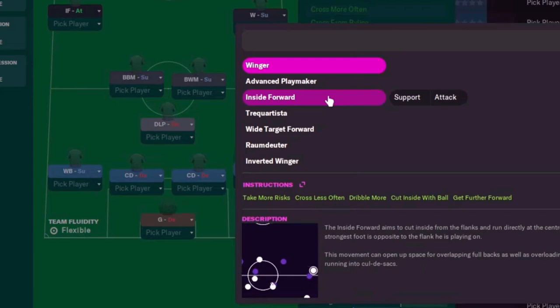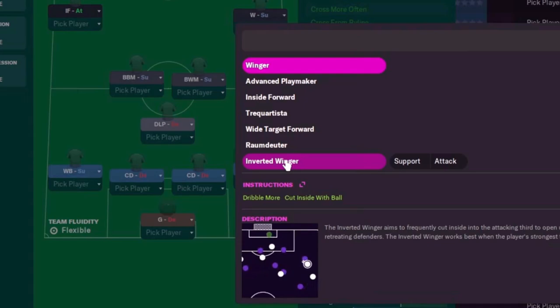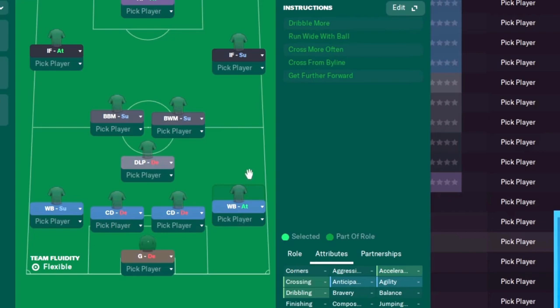In front of the wing back on attack it doesn't make sense to have a winger, because they'd be in the same positions trying to get up and down the flank. So we've got a bit more creative license. I like to use either an inside forward or an inverted winger — they'll stay out wide and then dart inside, leaving space for the wing back on attack. For today's video we'll use an inside forward.